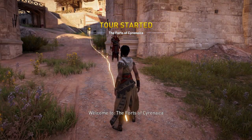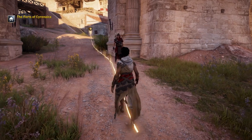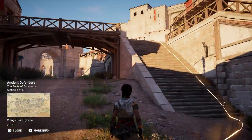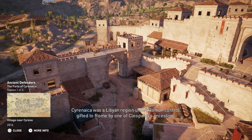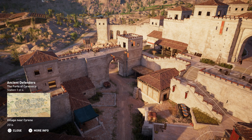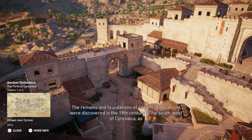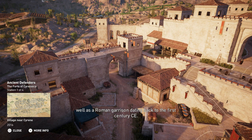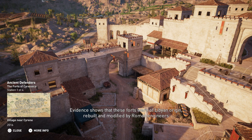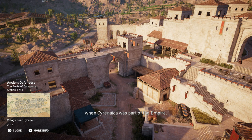Welcome to the Forts of Cyrenaica. Cyrenaica was a Libyan region under Roman control, gifted to Rome by one of Cleopatra's ancestors. The remains and foundations of ancient fortifications were discovered in the 19th century in the southwest of Cyrenaica, as well as a Roman garrison dating back to the 1st century CE. Evidence shows that these forts were of Libyan origin, rebuilt and modified by Roman engineers when Cyrenaica was part of the empire.